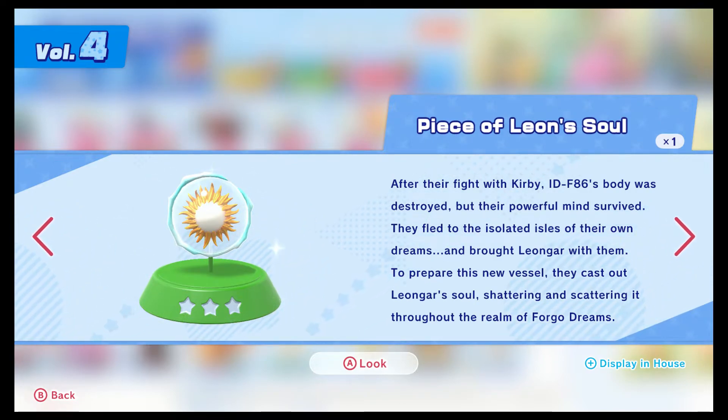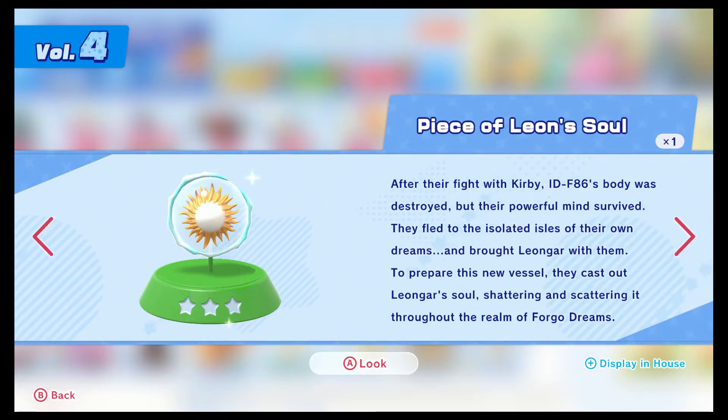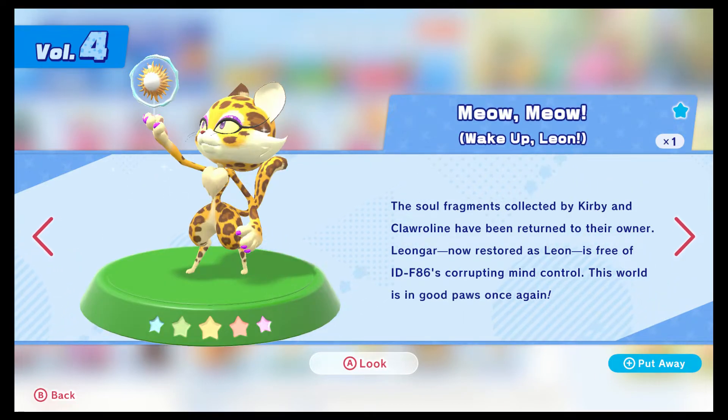Here's a piece of Leon's soul - it's only a three-star, that must hurt. After their fight with Kirby, IDF-86's body was destroyed but their powerful minds survived. They fled to the isolated isles of their own dreams and brought Leongar with them - to prepare this new vessel, they cast out Leongar's soul, shattering and scattering it throughout the realm of Forgo Dreams. A three-star just seems so mean - your own soul can't even be four-star. Wake up, Leon. The soul fragments collected by Kirby and Chloralyn have been returned to their owner. Leongar, now restored as Leon, is free of IDF-86's corrupting mind control. This world is in good pause once again - that gets to be five-star, only because Chloralyn's there.